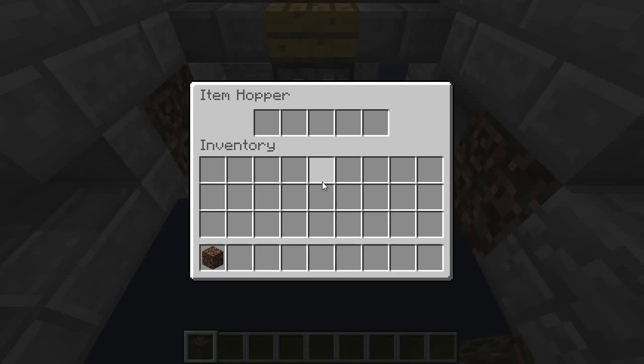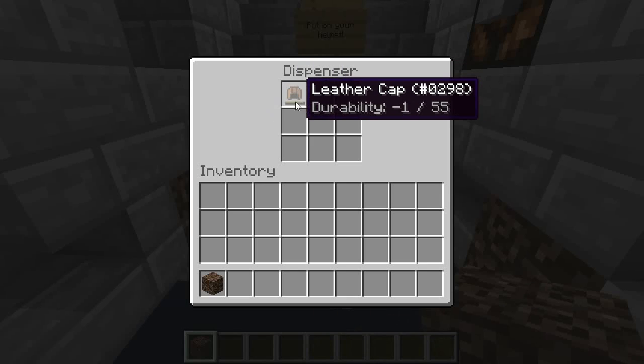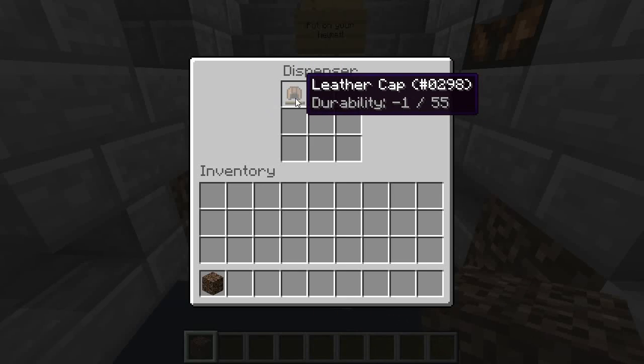it never actually turns into an item. So there's a loophole in this system. Even though hoppers are better at picking items up than us, if the item never turns into an item entity, the hopper never gets a chance to pick it up. So this is kind of how this works if you are piecing it together.